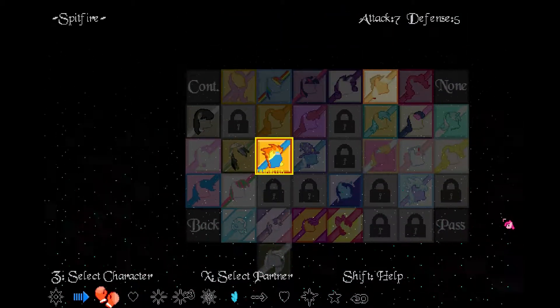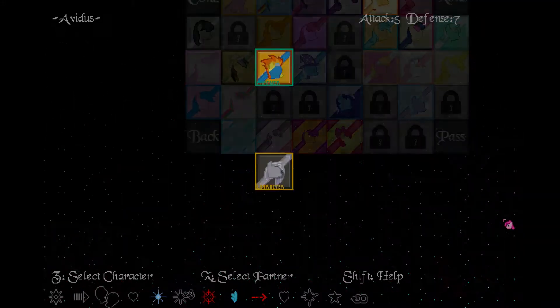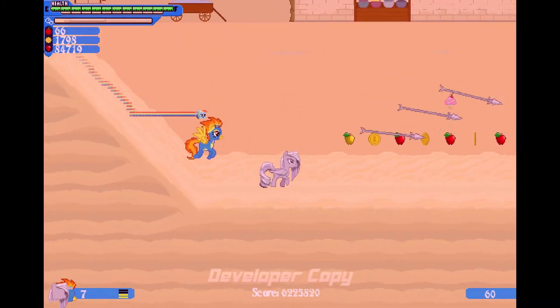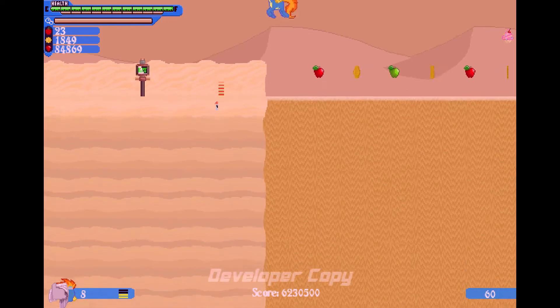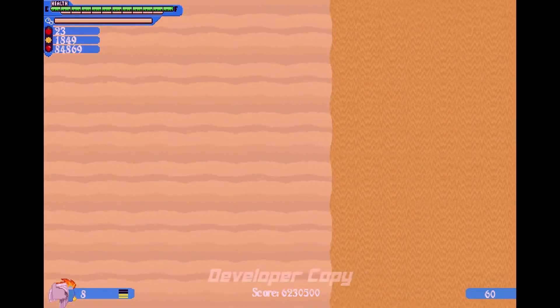We're going to go with Spitfire as our partner, and then go Avidus as our primary. Now, we're back at this level because we're actually going to get our first hidden character. It's right at the first checkpoint you see, at the first sandpit in the game, and probably the only safe sandpit ever.